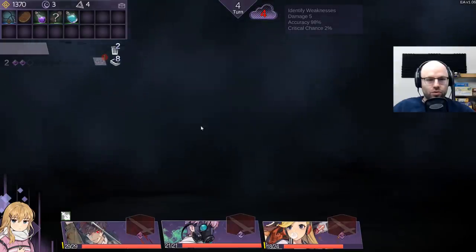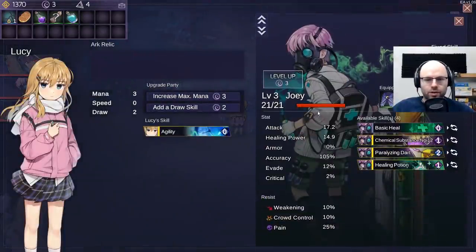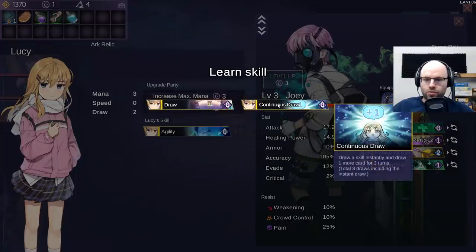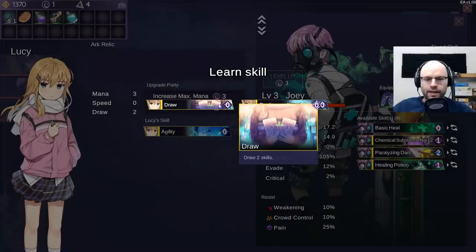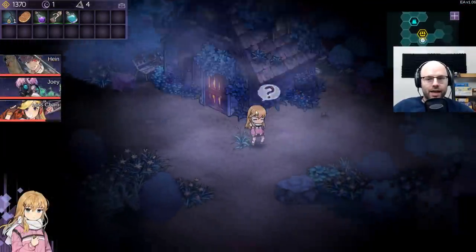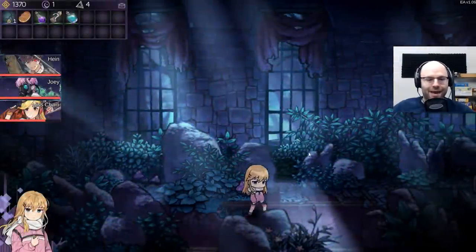Unknown scrolls, soul stone. So I think maybe now, why don't we try to learn something? Joey, you're doing great - what if I give you a draw skill though? Draw two skills, or draw a skill instantly and draw one more card for three turns. Kind of like the idea of just drawing two right out the gate. Lucy is the draw skill plus max mana character - I understand now. So we're starting to piece it together. Lucy's like the deck master.